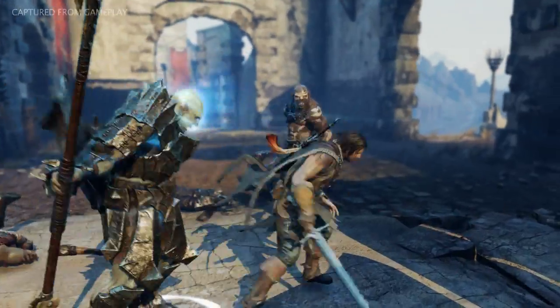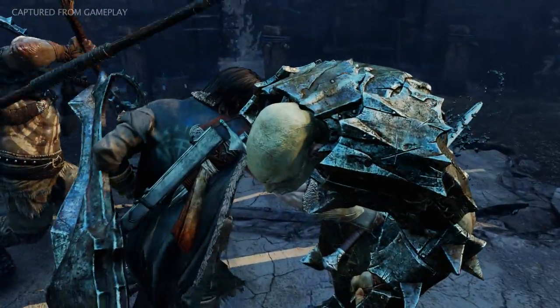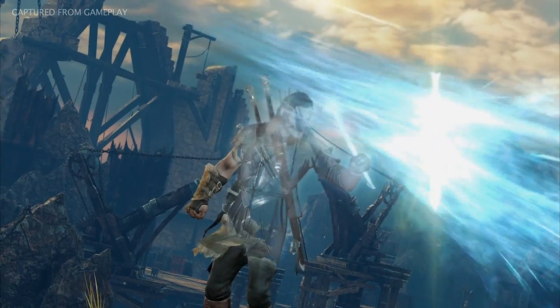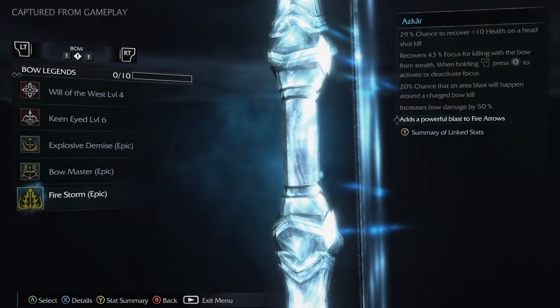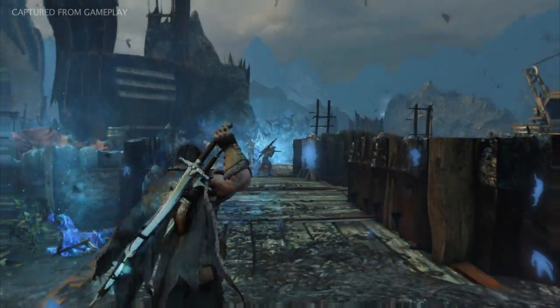Defeating the warchief and his gang is no easy task, but the reward is great. With the death threat fulfilled, the warchief drops an epic rune. This particular epic rune adds a powerful blast of fire arrows, and is only one example in a wide range of unique weapon upgrades.